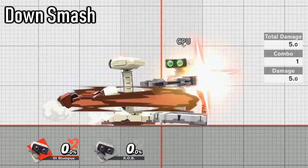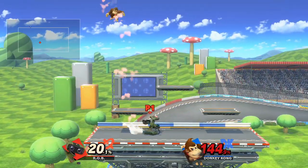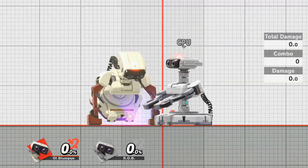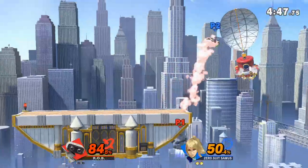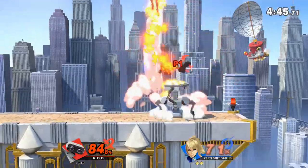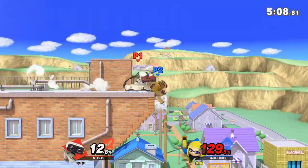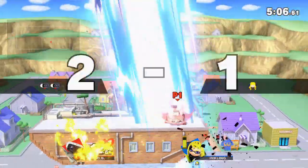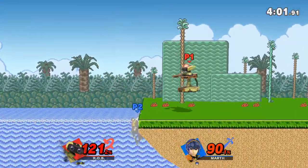Side smash and down smash are solid, although they could have better range of knockback, which is why your main smash attack you should be using is his up smash. It's a good way to punish his down throw, but it's also a good punishing tool for when you're able to bait out an air dodge. All the smash attacks do have their own separate uses, so make sure to utilize them all when the time is right. Train hard, shit talk harder, and play for keeps, my friend.